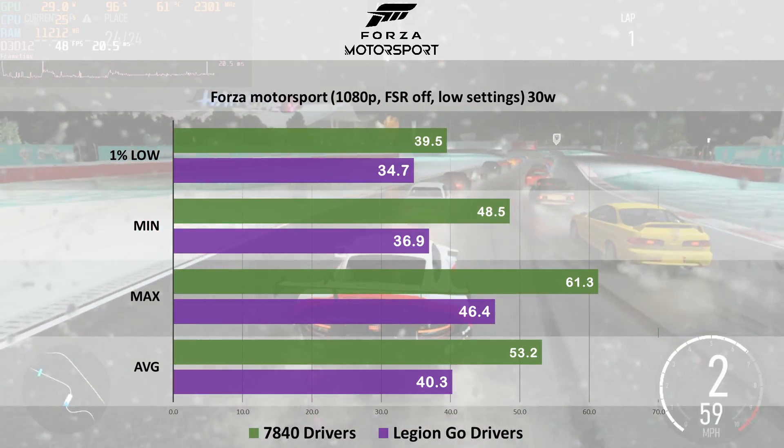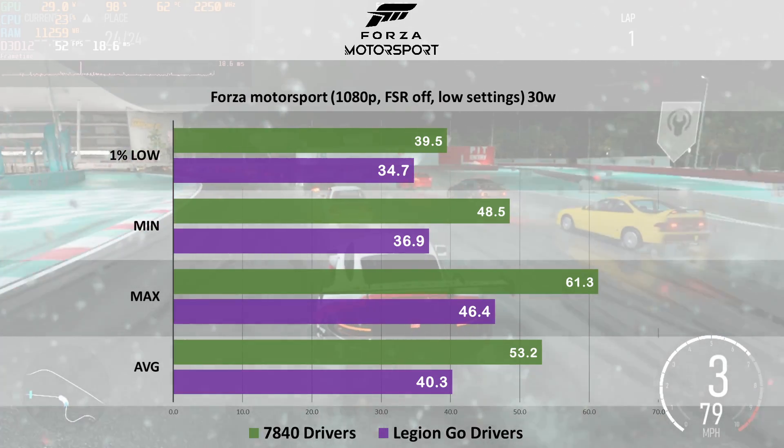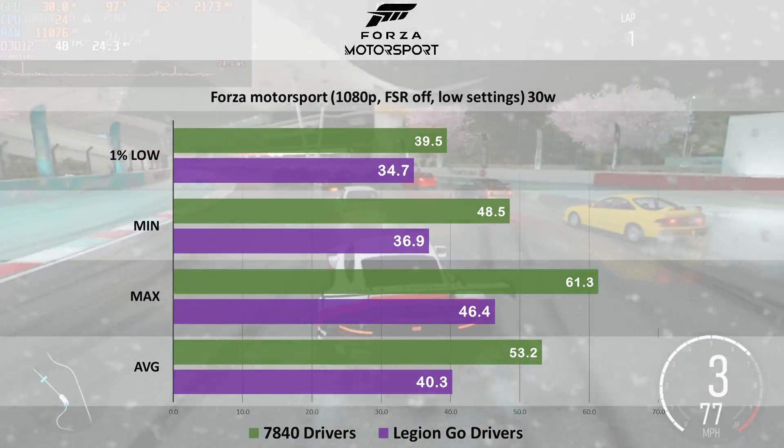Taking a look at Forza Motorsport, we see that the Legion drivers are lagging quite a bit behind here from the 7840U, at 53 versus 40 for the average.